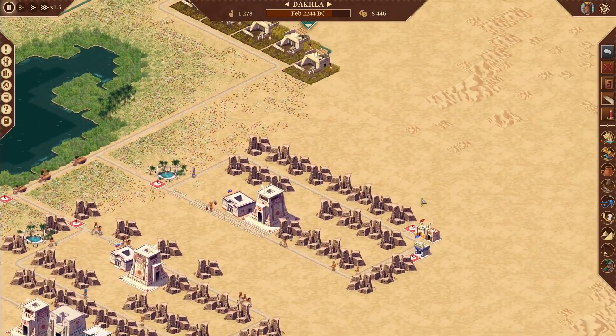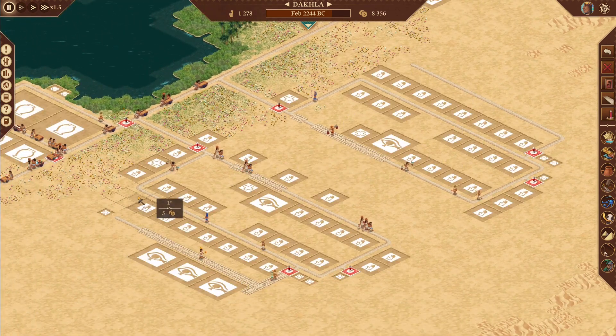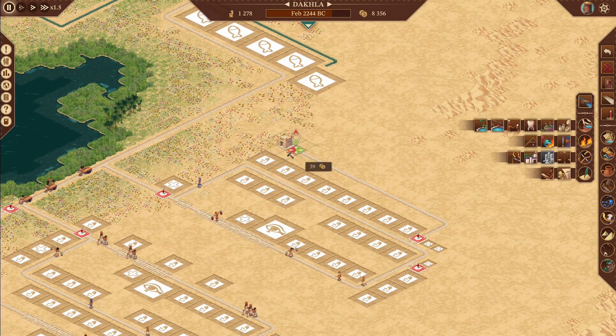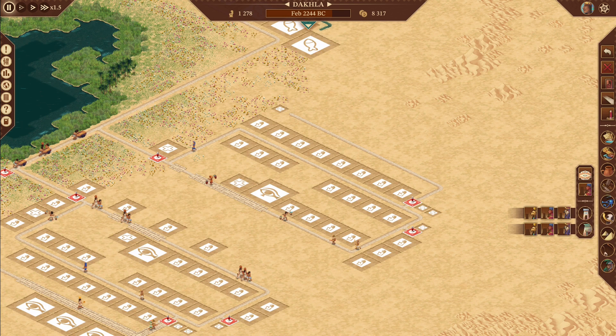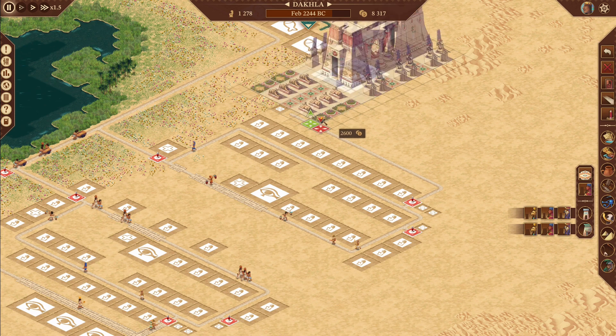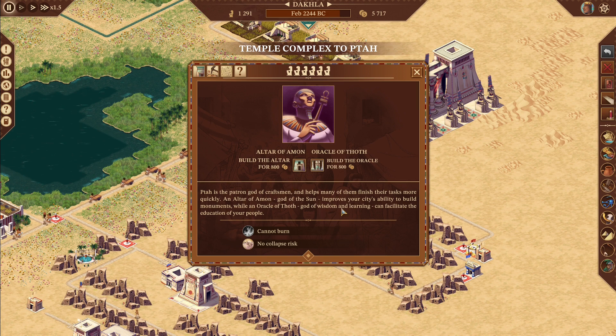We have eight thousand — let's pause and take a look. I think it's time we put in our temple complex, because that will basically free up a lot of issues with Taweret, and we have the money right now. You can just put that right there. That's going to take away a lot of our unemployment.